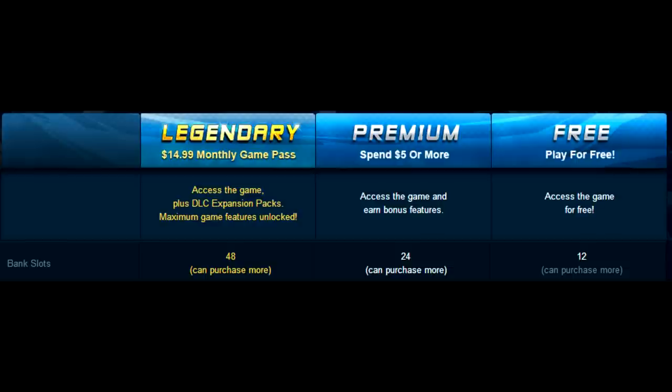Bank slots are where you can put items you don't want to keep on your character — like crafting items you want to access later. 48 bank slots for Legendary, 24 for Premium, 12 for Free. This plays into the inventory slot issue: if you fill up your 28 inventory slots as a free player and decide to throw things into the bank instead of selling them, you'll fill your bank up faster too. These things create a domino effect of annoyingness, especially if you're a pack rat.